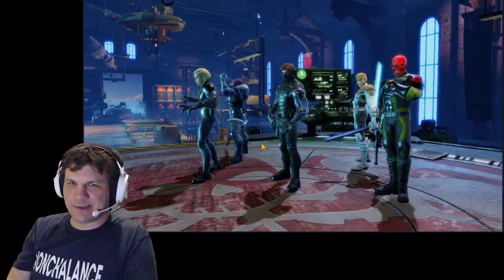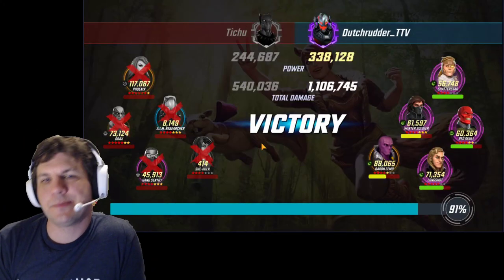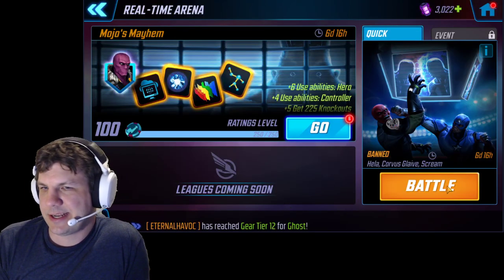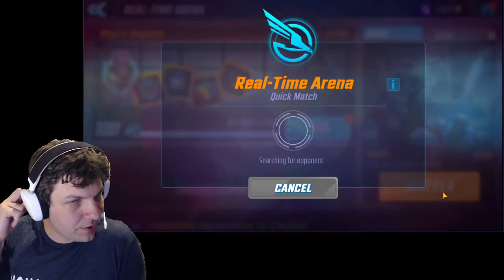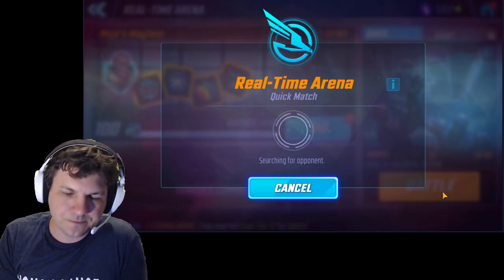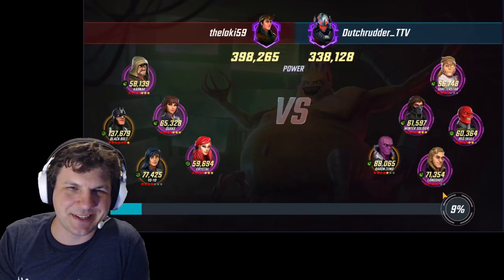One thing I should mention — the Winter Soldier special hits like three times, and each one of those applies a bleed but also has the potential to crit. So it has a good chance of providing more turn meter for X-Factor, which is really nice. And of course the little minions from Red Skull have a chance to crit as well when they attack, so you could get 20% turn meter from them too. So it's just a lot of fun — this is such a good team.